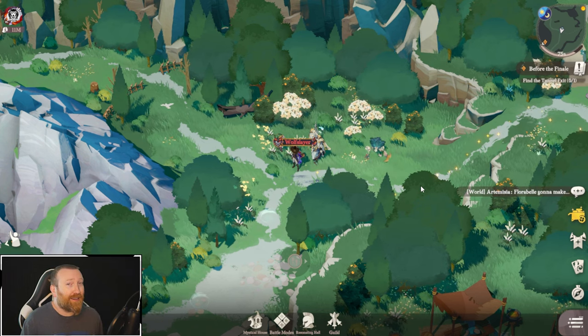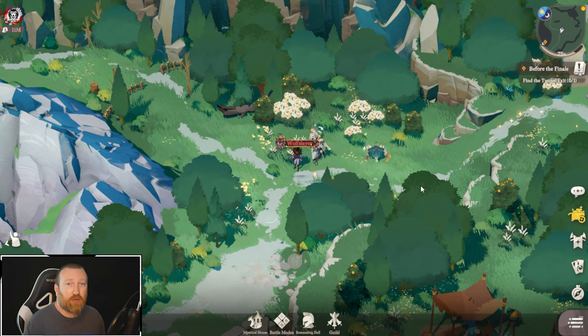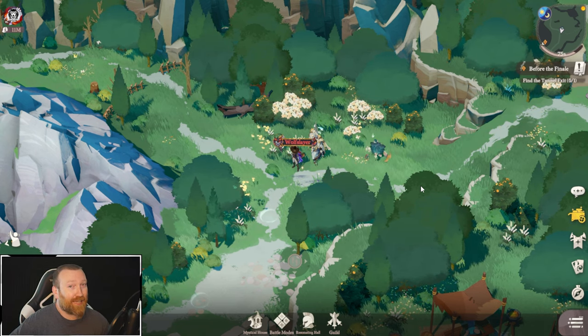We can see right here there's a stage nine unlock that requires a residence level up. So yeah, those are a couple of things you might want to keep in mind — some additional resources for summonings or more arena coins. Hopefully it helped you out. Let me know what you guys think in the comments down below and I'll see you guys next time.